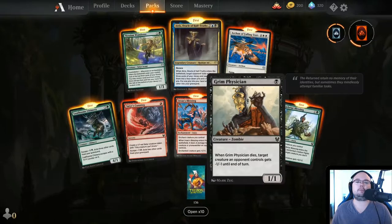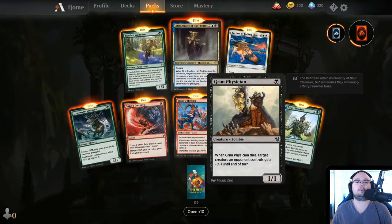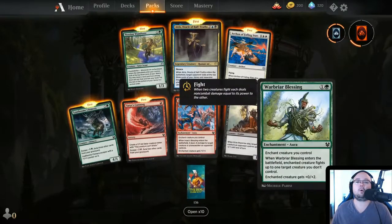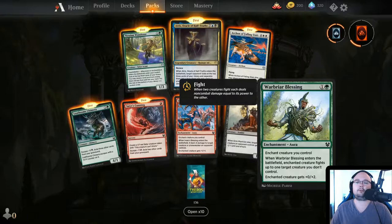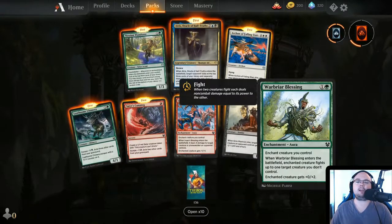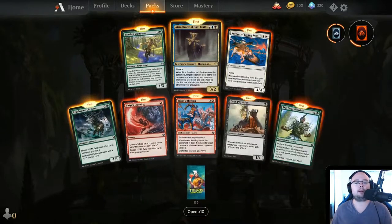Grim Physician — 1 mana 1/1. When Grim Physician dies, target creature an opponent controls gets minus 1/minus 1 until end of turn. This is going to be good in aggro decks. Warbriar's Blessing — enchant creature you control. When it enters the battlefield, enchanted creature fights up to 1 target creature you don't control. Enchanted creature gets plus 0/plus 2. Simple, I like it.